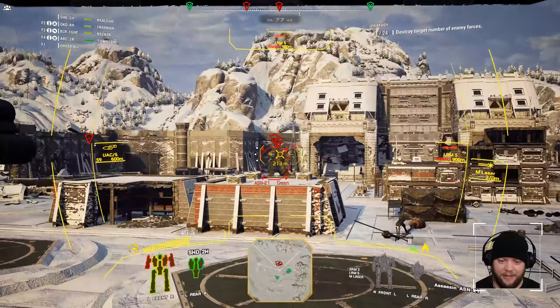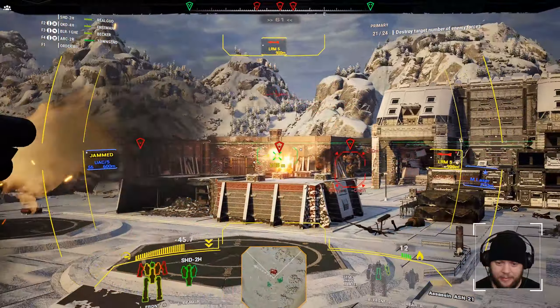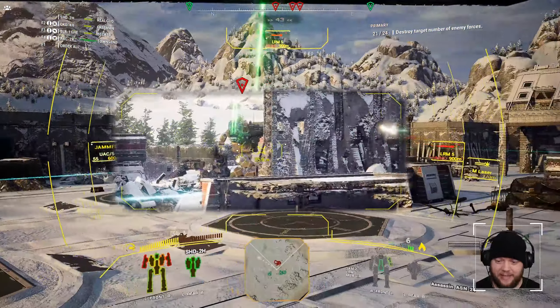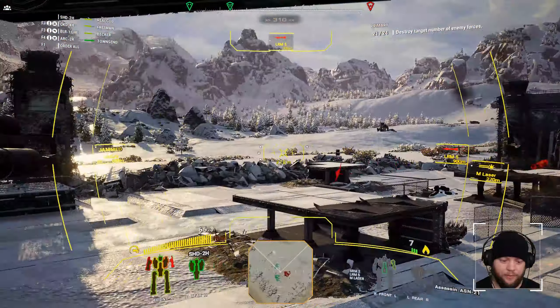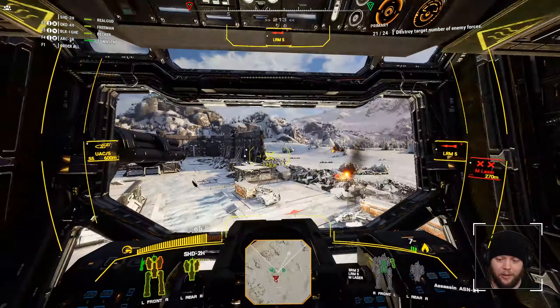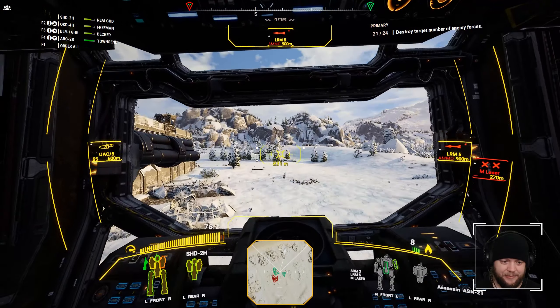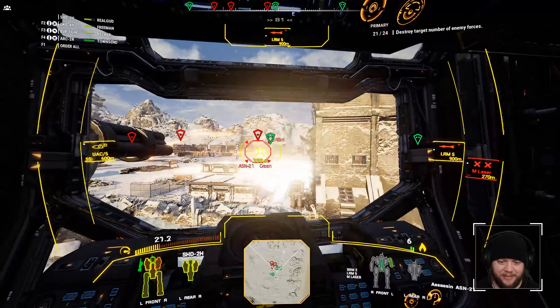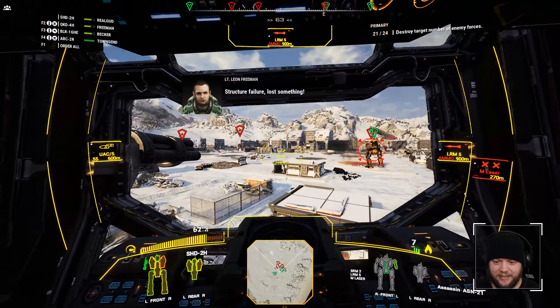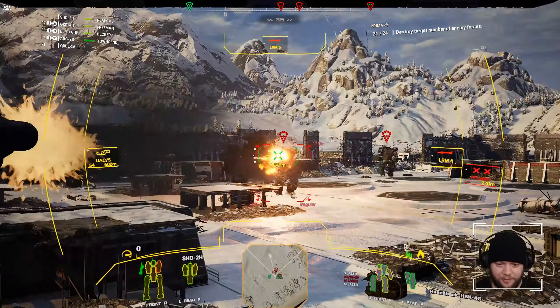These are our last three enemies here, and so far we haven't lost a single unit, so that's a plus. Of course, one of these is a Hunchback, so that's a problem. My arm is hurt — I gotta go. I lost an arm. The good news is I lost an arm with a medium laser — that was the main reason why we liked the Shadowhawk in the first place, because we could afford to lose pieces off of it and it wouldn't be the end of the world. These Hunchbacks have to go now.